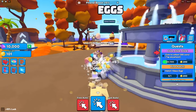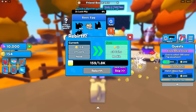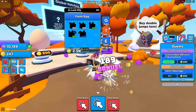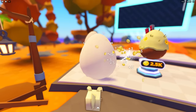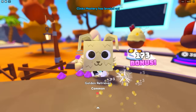Now I'm auto clicking and look how many coins I'm getting - that's insane. I can rebirth soon too, I need 1.8k coins. Buying eggs costs 500 each to start, better eggs are 2.5k each. I just got my quest so I can open one of these eggs. Let's see what we get - I just got a Golden Retriever, nice!